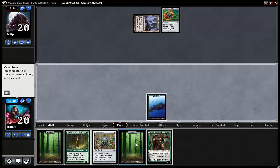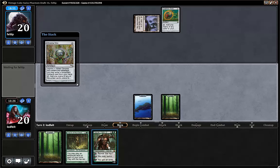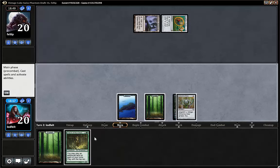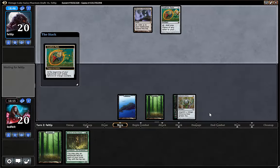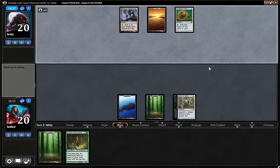Maybe we go like this — boom — pitch the Garruk just to be able to ramp next turn. Hope for some luck — living on the top of our library. Yes please. Even though we actually have ramped, we are far behind on the battlefield. That's the problem of being fair and green. We'll see — hopefully he might not... yeah, and we mulligan'd as well. This game is probably lost.